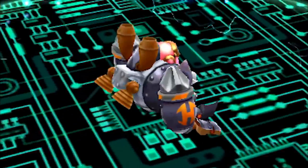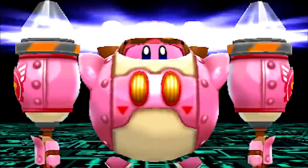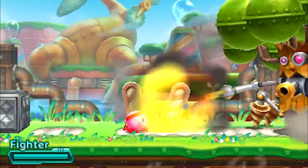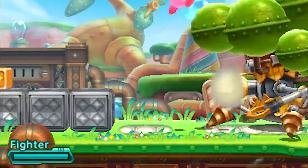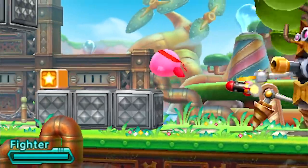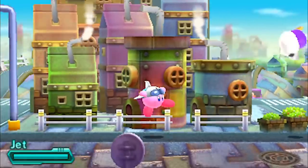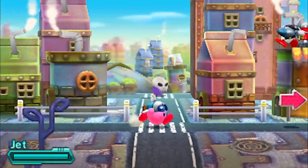Kirby: Planet Robobot sticks to what was established in the previous 3DS title, Triple Deluxe, and because of this many similarities between the two games can be drawn. But the main change has to be the inclusion of Kirby's new Robobot armour, that fills in for the Hypernova ability that was in Triple Deluxe. The gameplay remains largely untouched, making it a simple platforming affair. Like most games in the series, you are capable of inhaling enemies and spitting them out to inflict damage, or swallowing them to absorb their abilities.